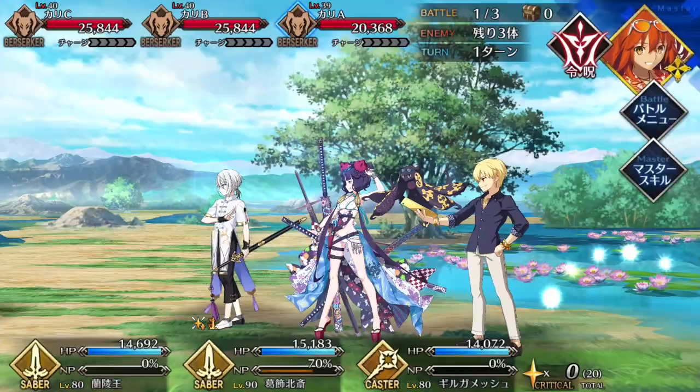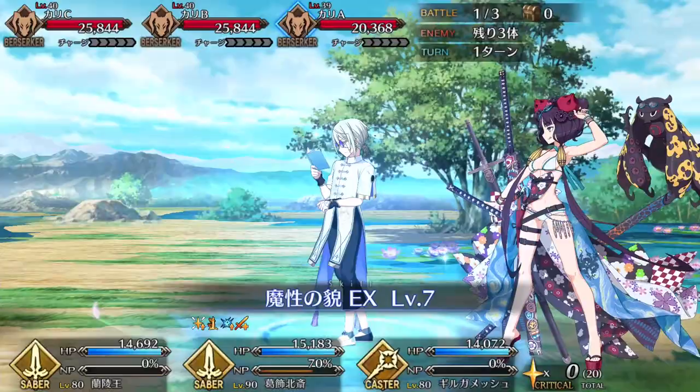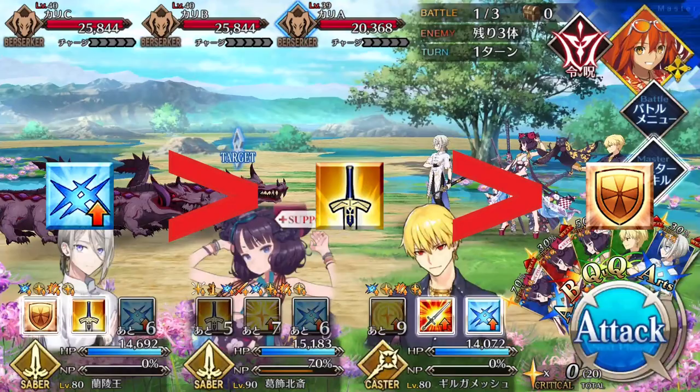All three of Lanling's skills are phenomenal, but I recommend leveling up Demonic Face first, as that has the most immediate and consistent impact on the team, followed by the NP charge for the better charge rate and buff success rate, and finally invincibility last, since that's more situational.